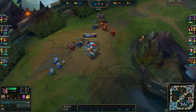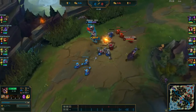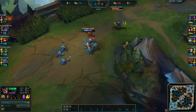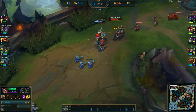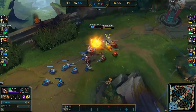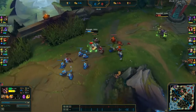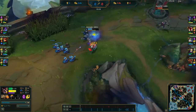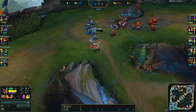AP items have been overhauled in this patch. Mages all kind of have cookie-cutter builds — Morellonomicon into Void Staff into Liandry's Torment into Death Cap — which is just not very interesting and means AP champions don't have many interesting build options. AP itemization has been transformed. Lost Chapter costs a little bit more but grants CDR, and now builds into Luden's Echo, Hextech GLP-800, and Archangel Staff. Luden's Echo is for poke champions like Xerath. Hextech GLP is for catch champions like Lux. Archangel Staff is for scaling champions like Karthus. You still have Rod of Ages if you want to forego CDR in favor of health for survivability.